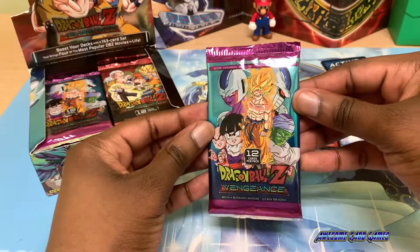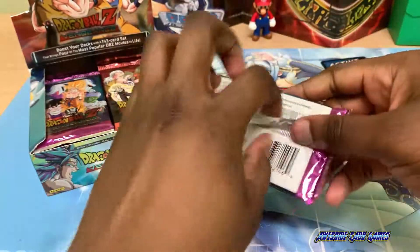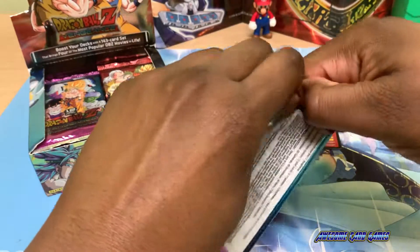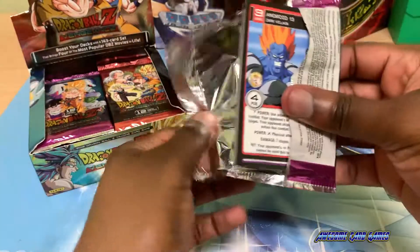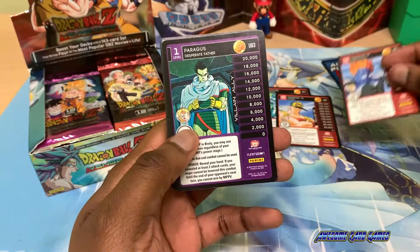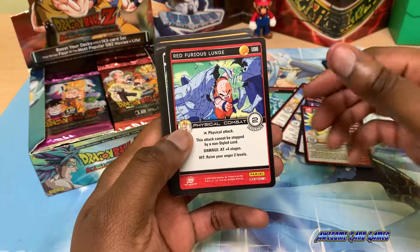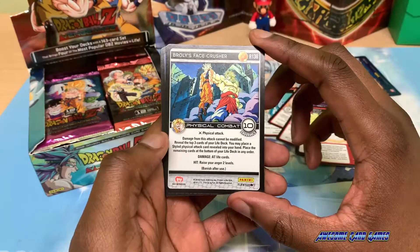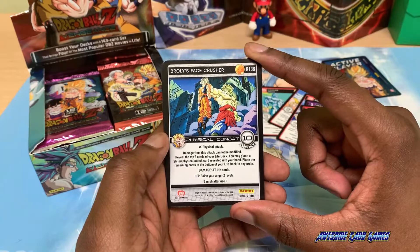The next pack features Cooler. Android 13 level 3, Dark Villain Paragus level 4, Broly Red Furious Lunch. The rare is Broly's Phase Crusher — a physical attack with 10 endurance. That is amazing. 10 endurance will definitely block a lot of damage.